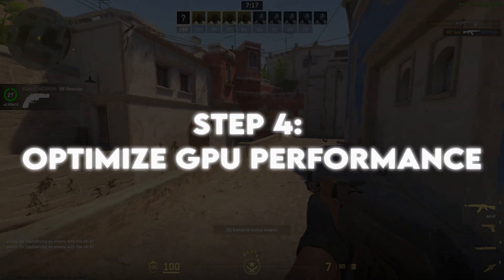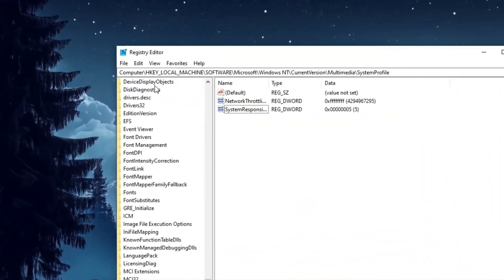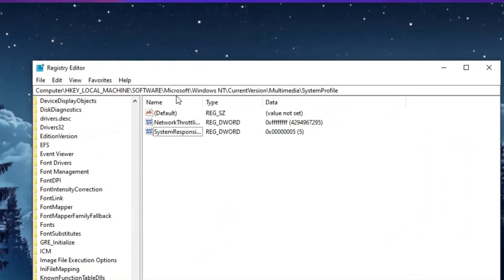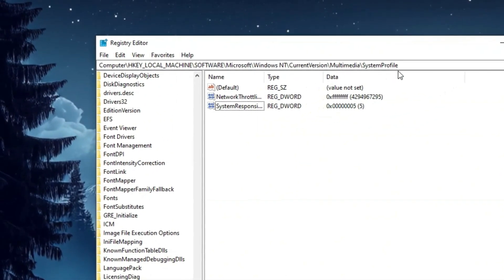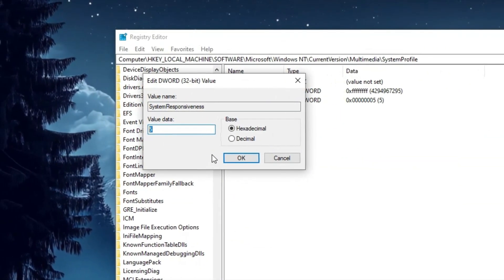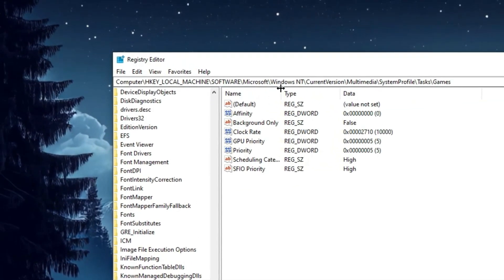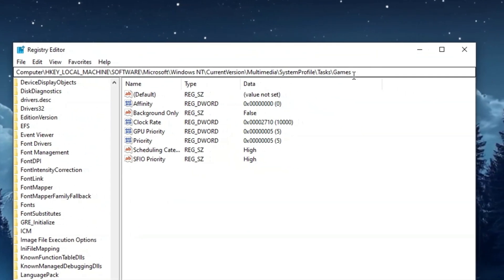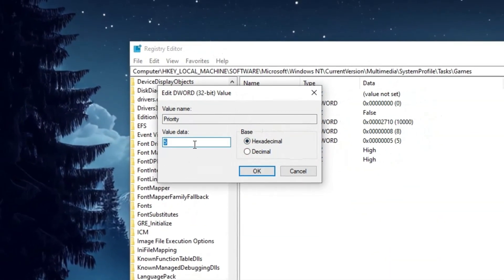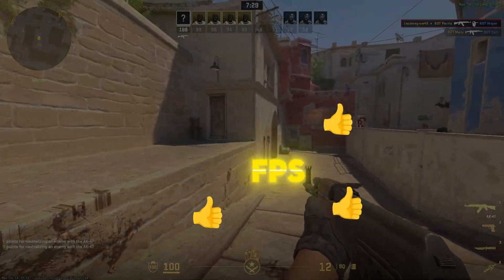Step 4: Optimize GPU Performance. Let's make sure our GPU is fully optimized for gaming. Navigate to HKEY_LOCAL_MACHINE > SOFTWARE > Microsoft > Windows NT > CurrentVersion > Multimedia > SystemProfile. Locate System Responsiveness and set its value to 0. Next, go to HKEY_LOCAL_MACHINE > SOFTWARE > Microsoft > Windows NT > CurrentVersion > Multimedia > SystemProfile > Tasks > Games. Find GPU Priority and set it to 8, then locate Priority and set it to 6. These changes will help your GPU allocate more resources to games, resulting in better FPS and smoother performance.